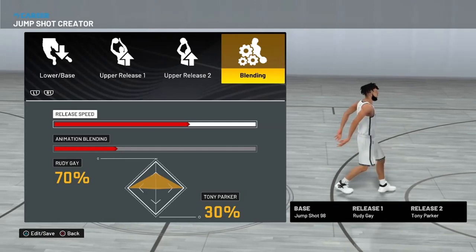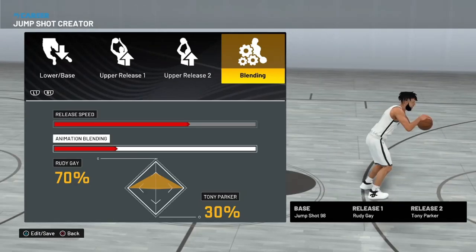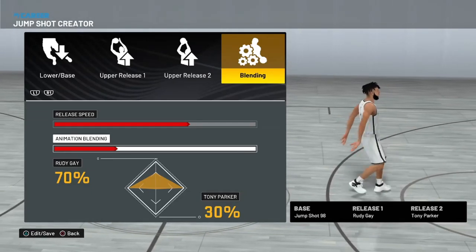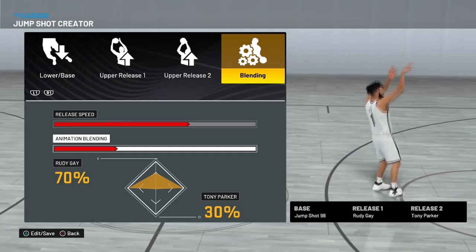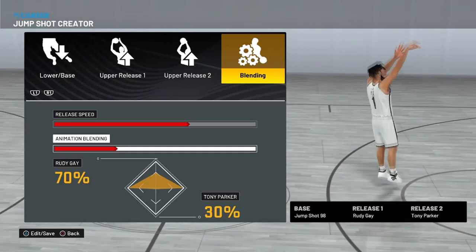I'm telling y'all, this jump shot is lightning speed — it is so fast. For the animation blending, I put 70 Rudigate and 30 Tony Parker, because we got a little mix of both but not too much Tony Parker. Rudigate and 98 have always been a good mix in every 2K when you combine them.